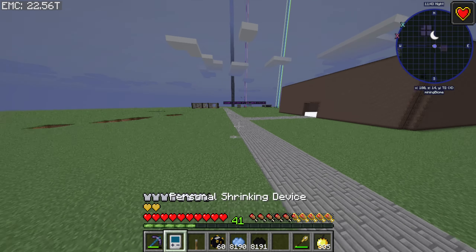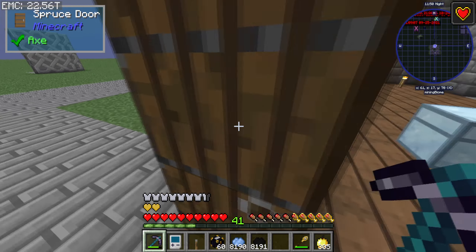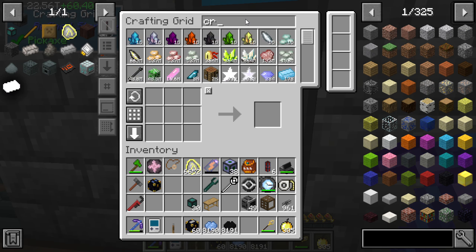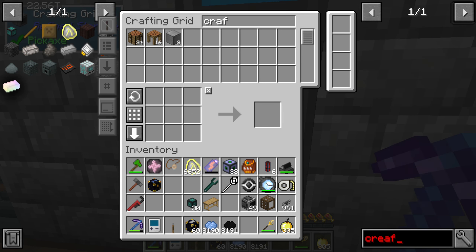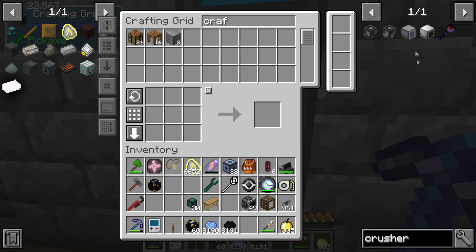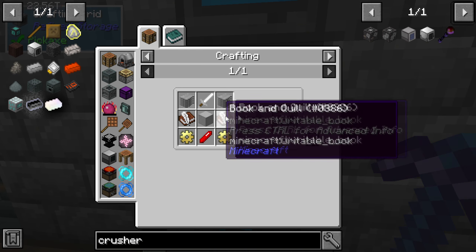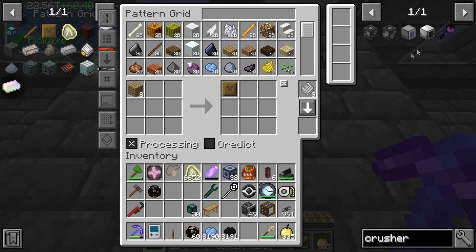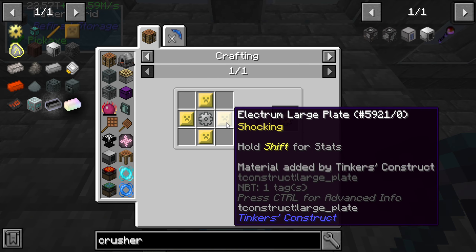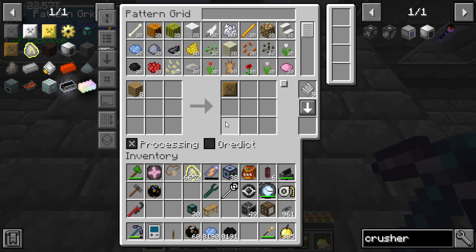We also need a mob crusher to kill the mobs. We've been working on this for the past couple of episodes. Happy first day of 2022 — hope you're crushing it! Another thing we need to automate right away is making these gears, or at least the plates, because the plates are really annoying to make.